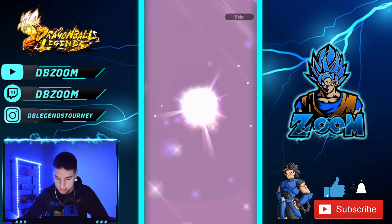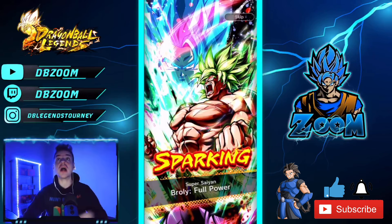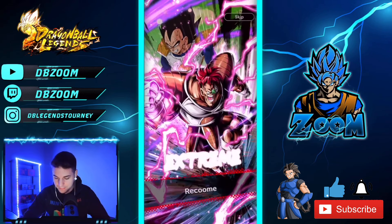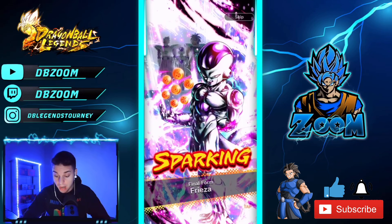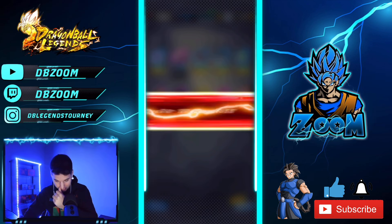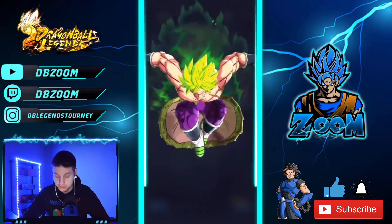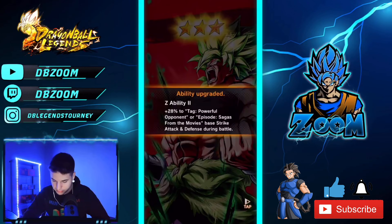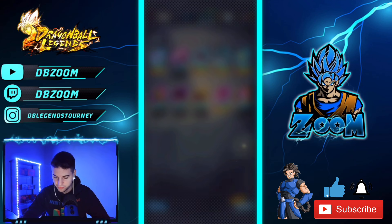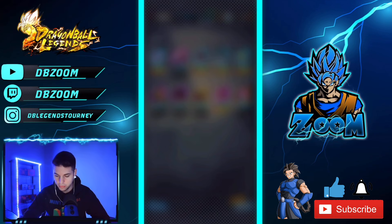We're getting two sparkings here — let's see. We get that EX Gogeta, I'll take that. We get another LF Broly! Let's go! We get another LF Broly — that's what I'm talking about, at three red stars! And we get a Frieza — I'm surprised this hasn't dropped as much. We pull Broly to three stars, sweet. Almost maxed out that Lord Slug. Gogeta has been super rare for me to pull.